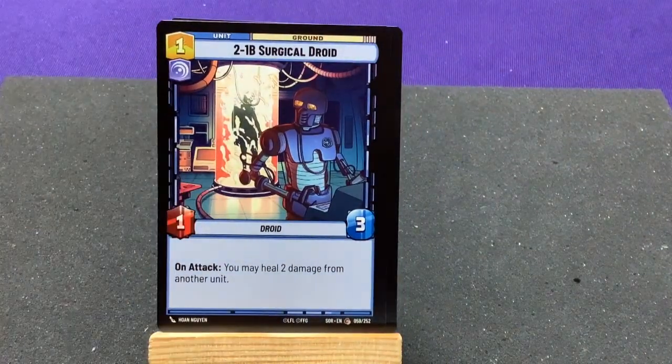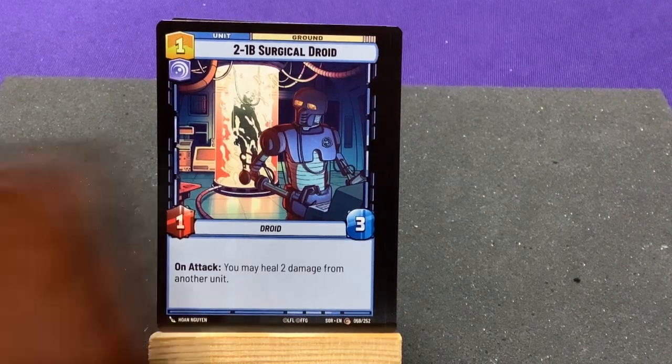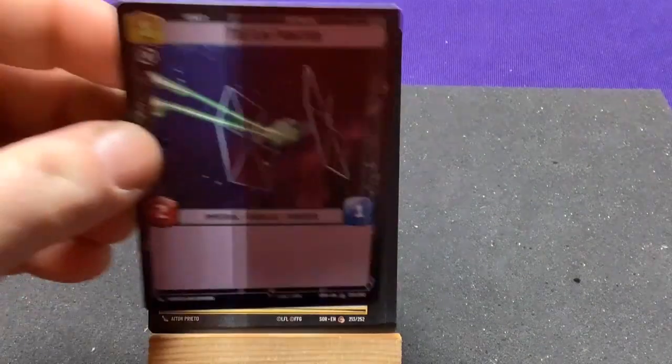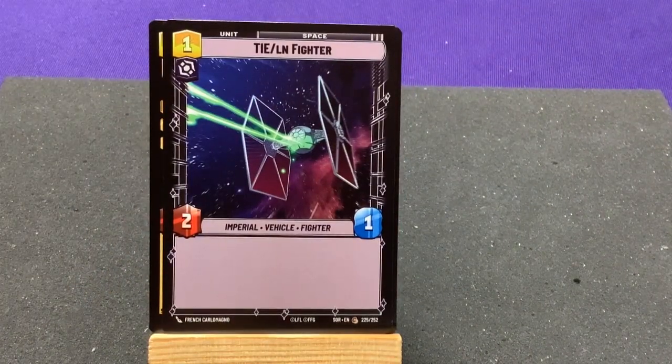Another 2-1B Surgical Droid — on attack, heal 2 damage from another unit. Wele. Syndicate Lackeys. TIE Fighter — just a very cheap fighter.